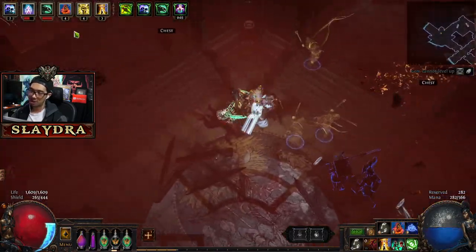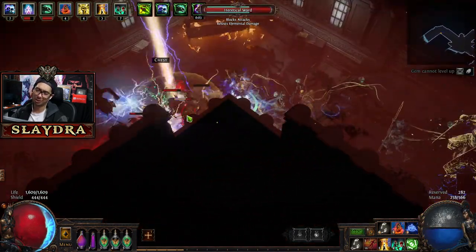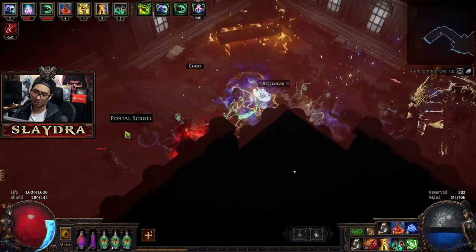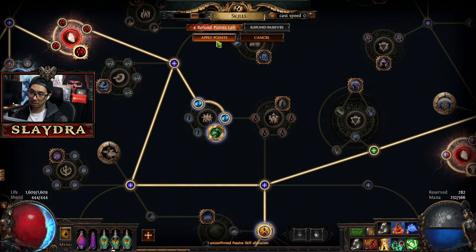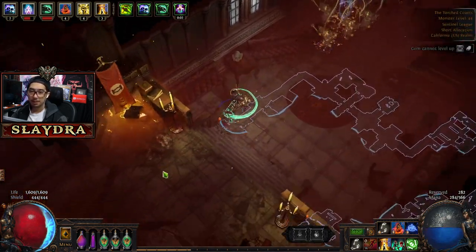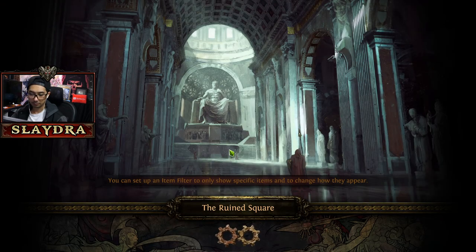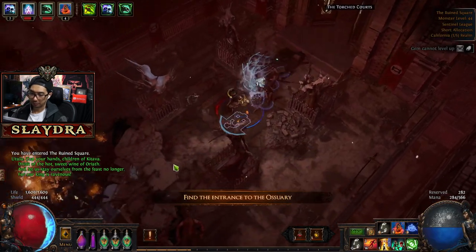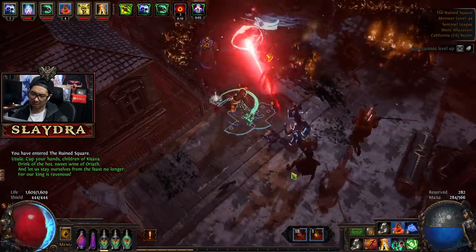We are blazing through content. Our damage is insane — we only have a four-link, but that should be pretty much good enough to get to maps. Absolute is just such a powerful build. We've got a big node right here for damage.